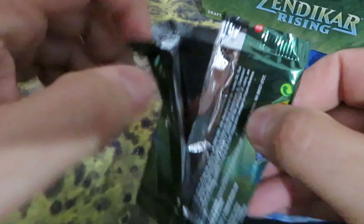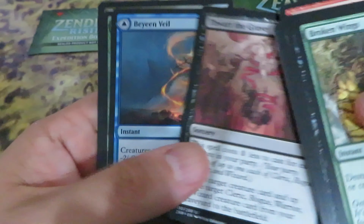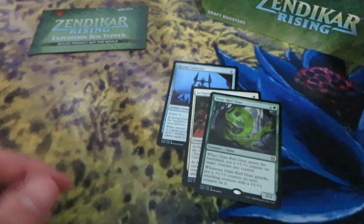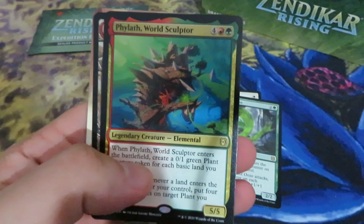In Zendikar Rising there are full-art booster boxes. The best cards are obviously the Pathways — the double-faced MDFC cards. The Pathways. But also there are the MDFC cards; they are quite very important. They are very important — I'm sure they will hold value. Especially in Commander.